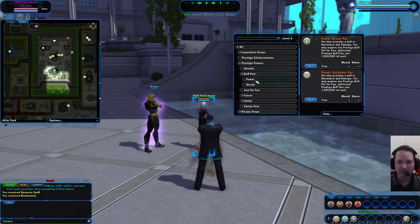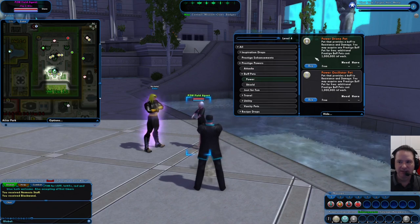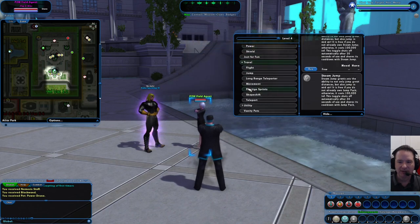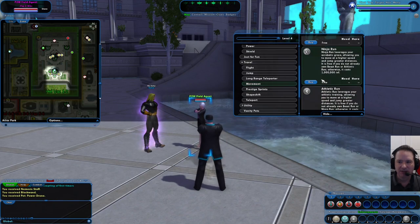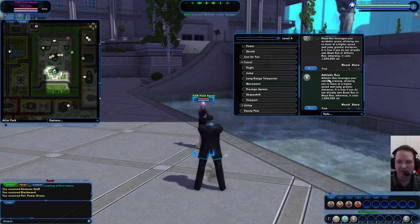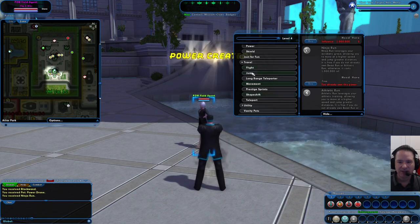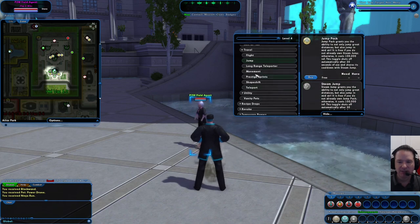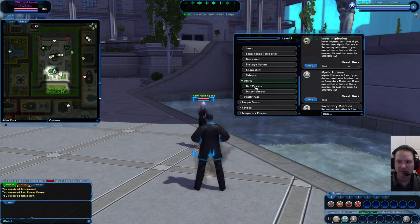We can also get a pet that provides a little extra buff — the first one is free, so I'll grab one of those. Under travel, look for movement. This gives faster movement to help you get around the world. There are different kinds — there's beast run, which makes you look like a beast running on the ground, and the first one is free as well. I'm going with ninja run, so this character is going to look like a ninja while running around. These are the things I tend to get on every single character without even thinking twice.